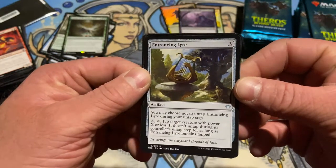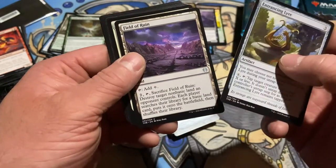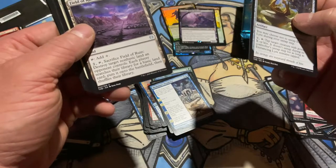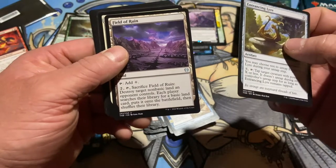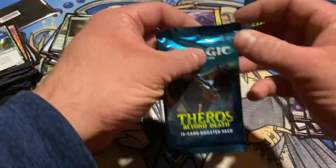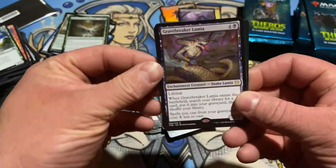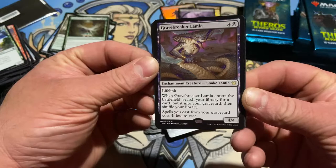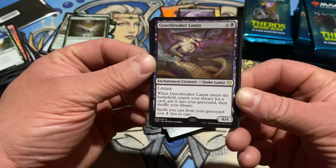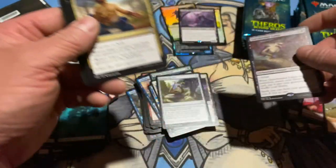Entrancing Liar — choose not to untap it, you can tap target creature with power X or less and it does not untap as long as the Liar is tapped. Sacrifice, Raze the Effigy — destroy target non-basic land. Reprint. Another Colossus. Token — I like that they're all full arts, very cool, some value there. Gravebacker Lamia — lifelink. When it enters the battlefield, search your library for a card and put it into your graveyard. Spells you cast from your graveyard cost one less. Five CMC is a little high, but doable.